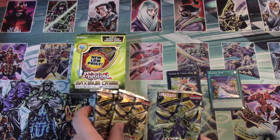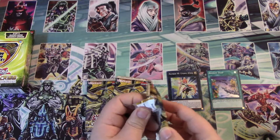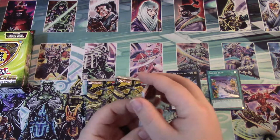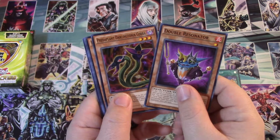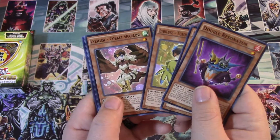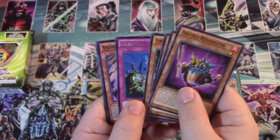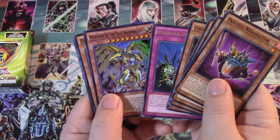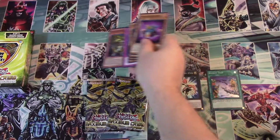Alright, three Maximum Crisis. Let's get that out of the way here. Can we get an Ultra Omni first pack? We'll find out here in a second. Double Resonator, Prettyplant Dartington Cobra, pretty good. Liralusk Turquoise Wobbler, Liralusk Cobalt Sparrow, Phantasm Spiral Battle. Alright, we got a Metaltron 12, the True Draco, or Dracombatant as our first foil.